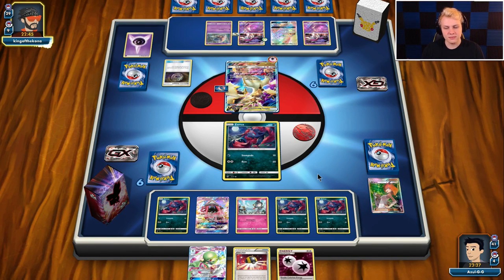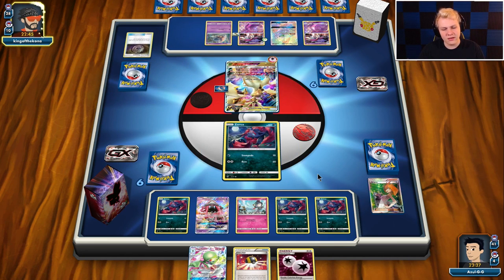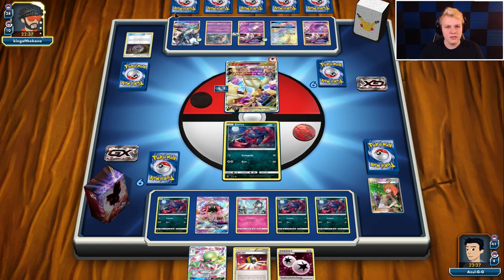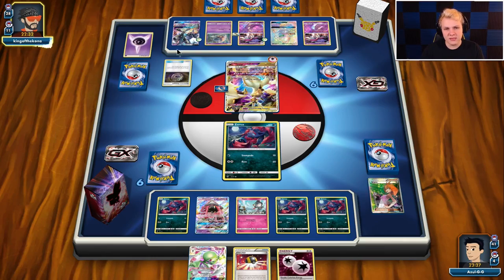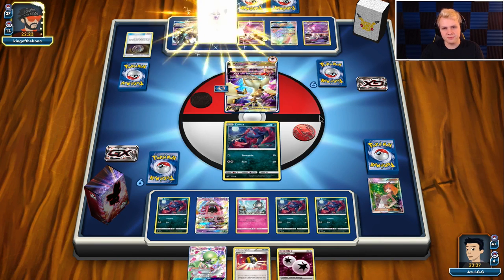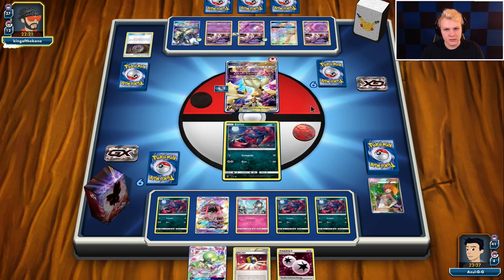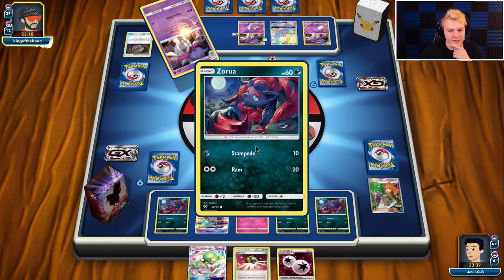Looks like he's actually going for the Necrozma GX. I wonder if he's going to try and spread. It's actually interesting — people have been starting to include the Necrozma GX in their Ultra Necrozma decks. I don't know how much I like that, it doesn't seem terrible though. It's just kind of slower than the regular Necrozma GX. There's a Malamar and the Psychic Recharge — he might not KO my Zorua here.